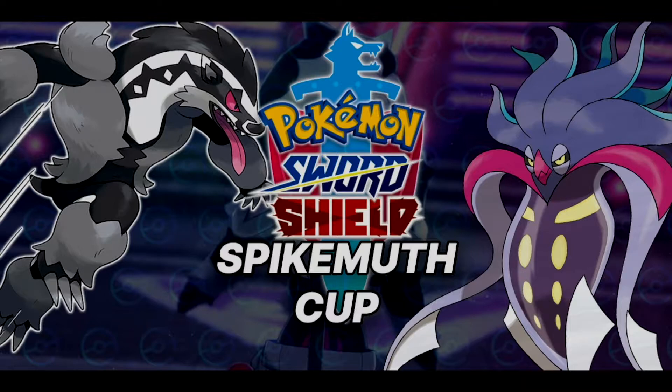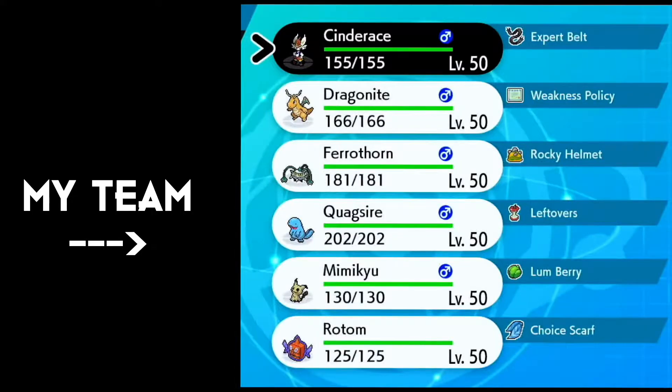Before we dive into the battles, let me show you my line-up. My line-up consists of Cinderace holding the Expert Belt, Dragonite with the Weakness Policy and Dragon Dance, a defensive Ferrothorn with the Rocky Helmet, a defensive Quagsire with Leftovers — probably there for a Cinderace check, because I knew that Cinderace was going to be very popular. Mimikyu was very popular as well, so I brought one on my own. While a lot of people use the Life Orb variant, I use the Lum Berry set. And last but not least, we have Rotom Frost.